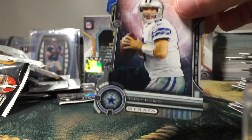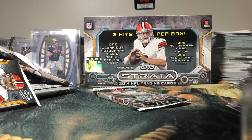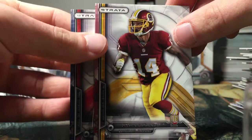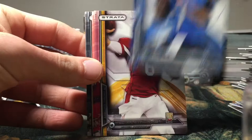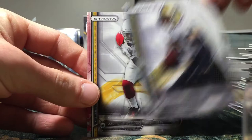Alright, two packs left — hoping for some last pack mojo. We do have a die cut in here so we at least ended on one. Zach Mettenberger rookie, Logan Thomas rookie, Aaron Murray rookie, Jimmy Graham base, Andre Ellington base, and to end it — Johnny Football! Johnny Manziel die cut, not numbered.